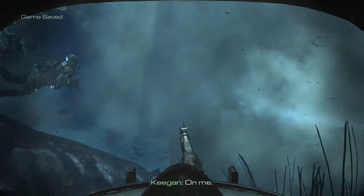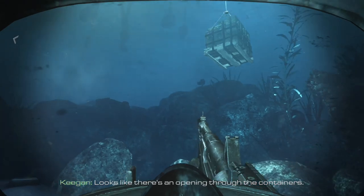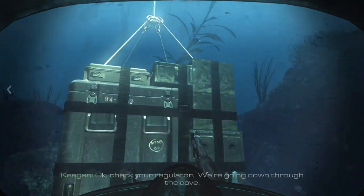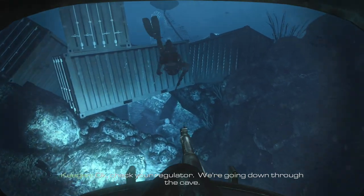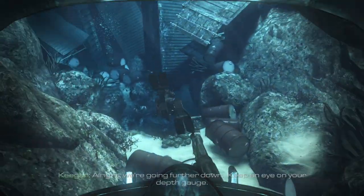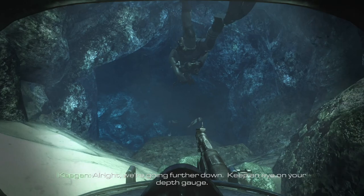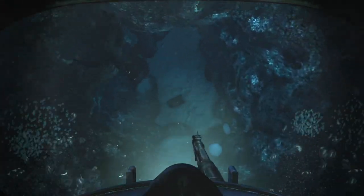There's gonna be intel around here somewhere. Looks like there's an opening to the containers. Check your regulator — we're going down through the cave. I definitely missed some intel somewhere. I just feel like there's gonna be a random laptop. Keep an eye on your depth gauge. What depth gauge? I don't got one of those. Were we supposed to bring those?